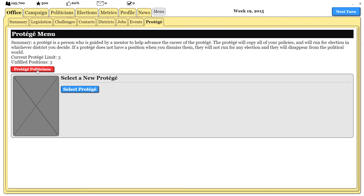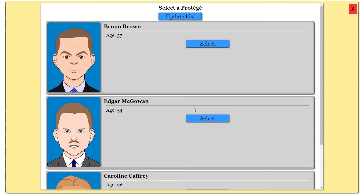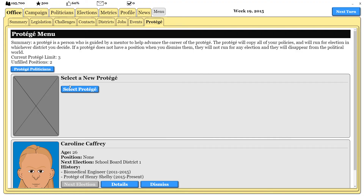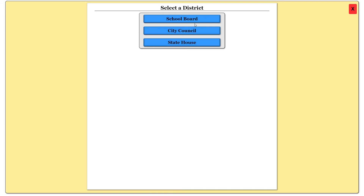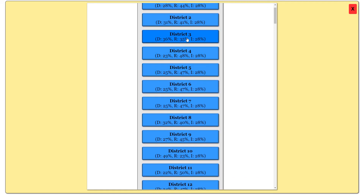Before I end this video, I'm going to go ahead and pick protégés. These are individuals who will run for these positions for us. I'm going to have one run for school board, another one run for a city council spot, and I'll pick the third to run for the state house in a contested district.